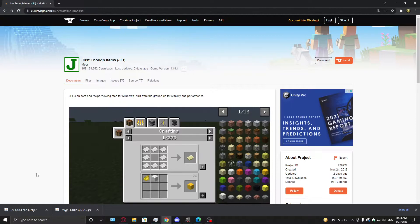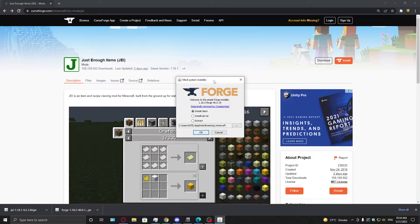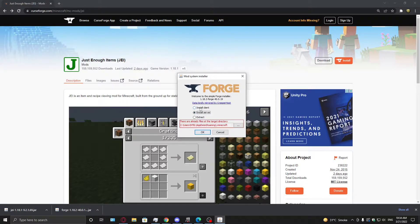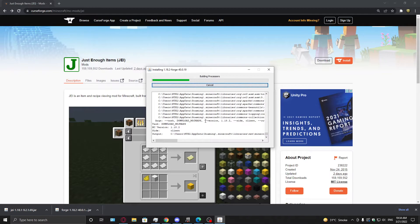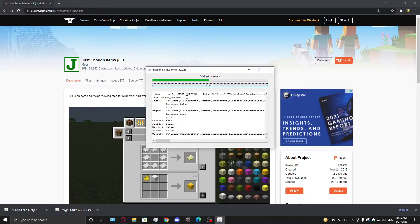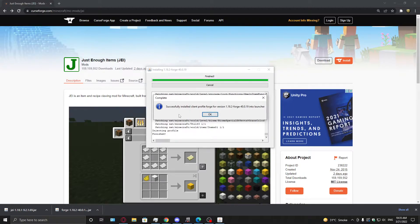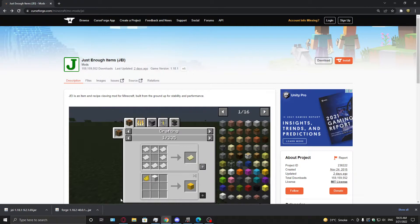Now you need to install Forge mod loader. This is the installer file I just downloaded. Click the upper arrow and click open. Wait a few seconds for the Forge mod installer to open. Check your version is 1.18.2 and select install client — if you are making a modded server you can select install server. Press OK and wait while the installer downloads the required libraries. The Forge mod loader has successfully installed. Press OK and then open your Minecraft launcher.